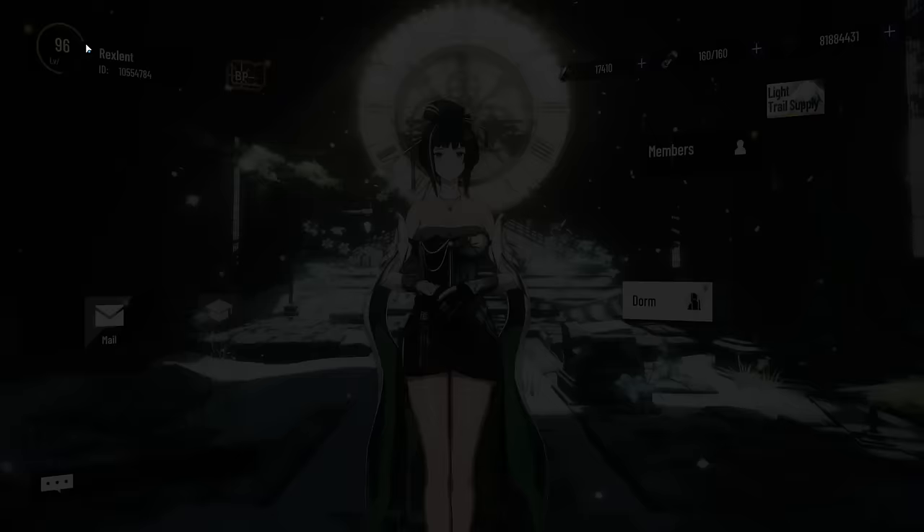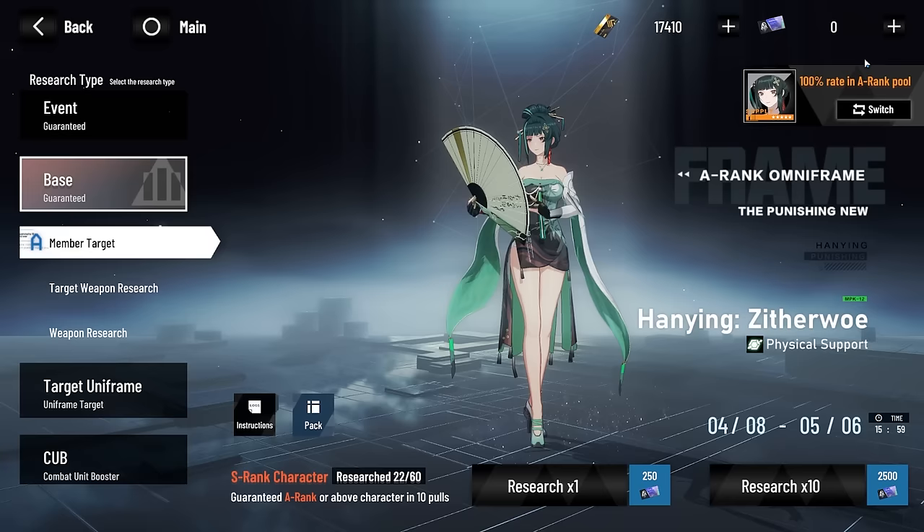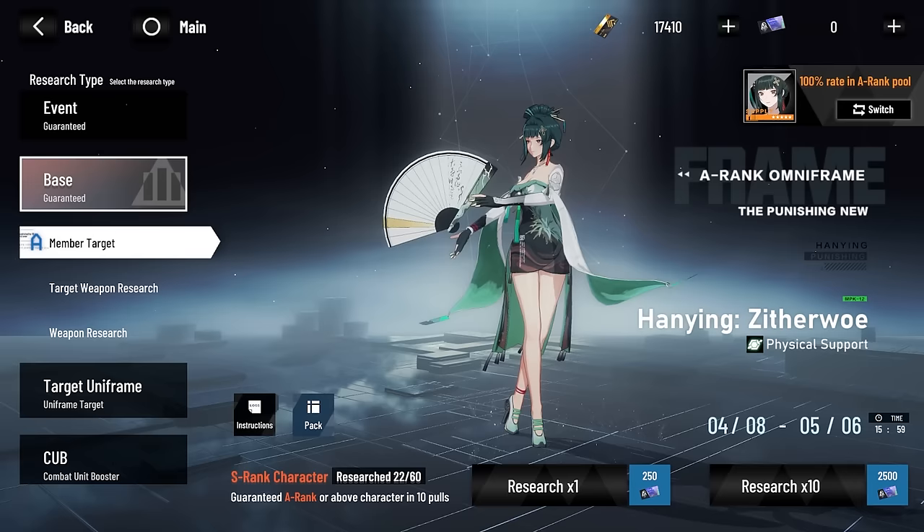Zitherwo shards will be available for exchange in the event shop during this period, so you can get one copy of her for free since she's A-rank. She will also be available in the permanent pool at 100% rate up for this period, then 80% afterwards. She's completely optional, so roll more of her only if you like her.